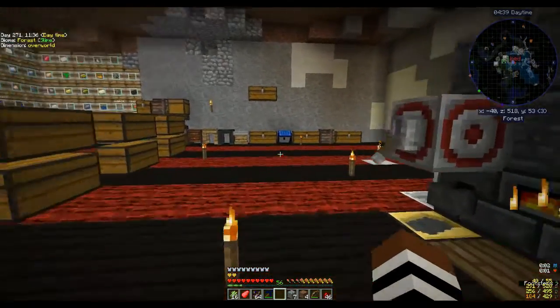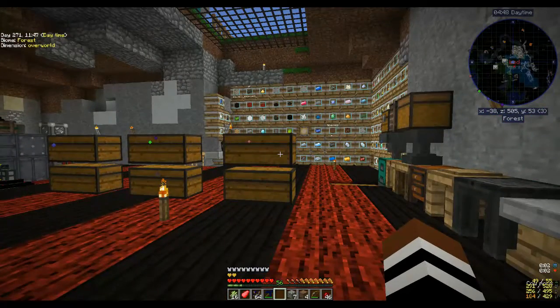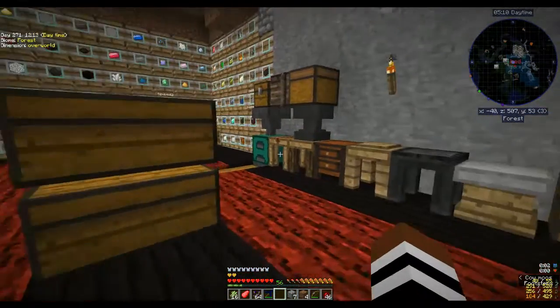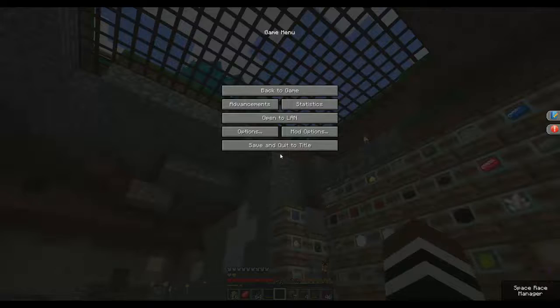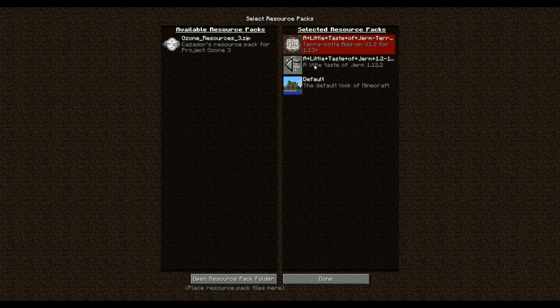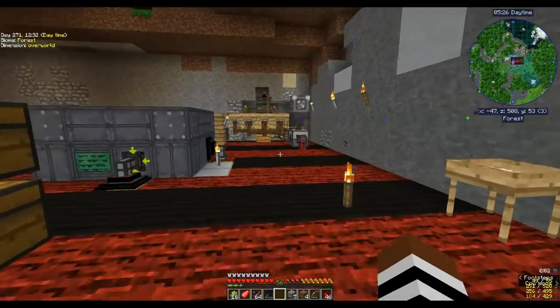With the atomic reconstructor I could make void crystals. I also put in a texture pack — it's called 'A Little Taste of Jerm' (J-E-R-M), and I really like it, it's a nice one.